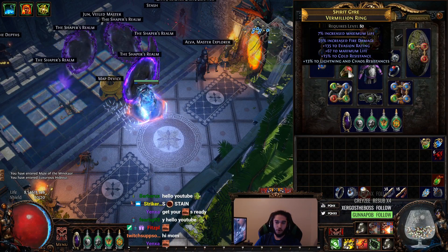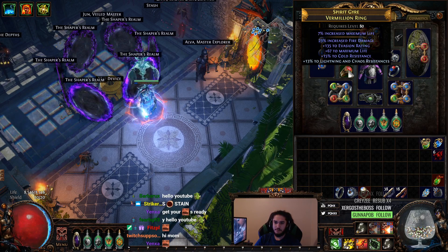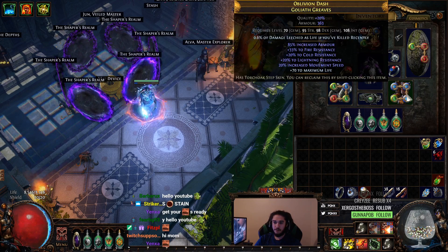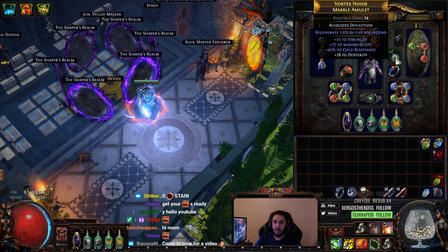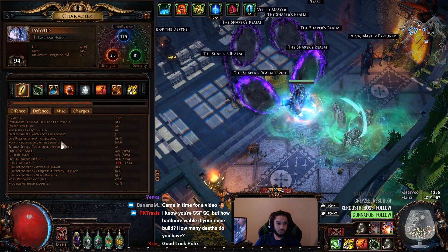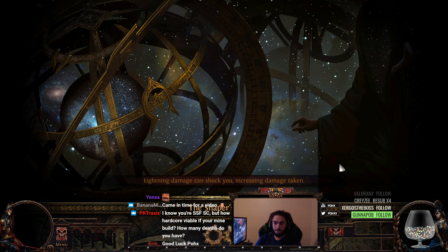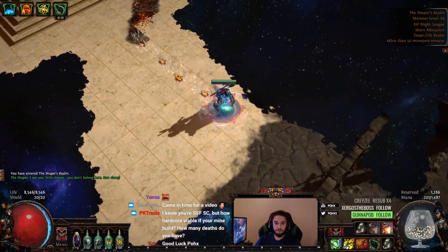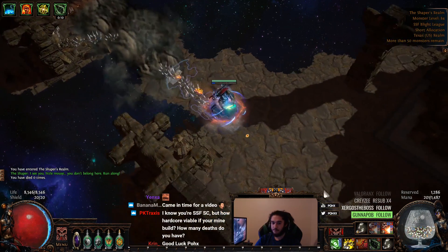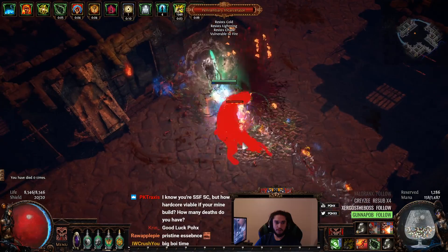I apologize if this is a bit sloppy — I haven't done Shaper on this character before so I haven't practiced, and my character moves really slow. I still haven't gotten to upgrade my movement speed boots. From the last video, I crafted this Vermilion ring with fire essence, these gloves with pristine essence for the life, and this marble amulet with Deflection so we have 54% spell block. We've also had no deaths on this character up to this point. The build is very strong for hardcore — pretty much all my builds are still designed for hardcore because that's just the mindset I play in.